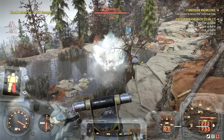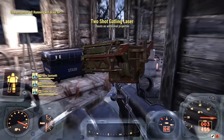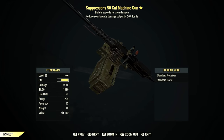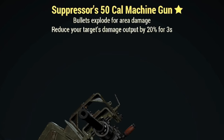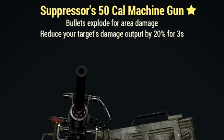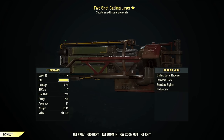Hey guys, Spider Games here. In this video I'm gonna show you the explosive 50 cal machine gun and compare it to the two-shot Galon laser. Here's my explosive 50 cal machine gun — it's not called the explosive 50 cal because it has a secondary legendary effect that reduces your target's damage output by 20% for three seconds, that's why it's called Suppressors. But it also has bullets that explode for area damage.